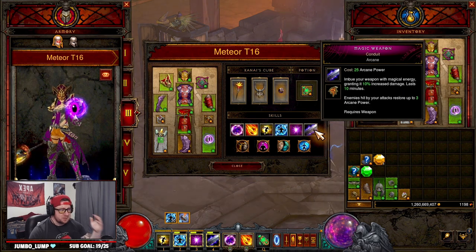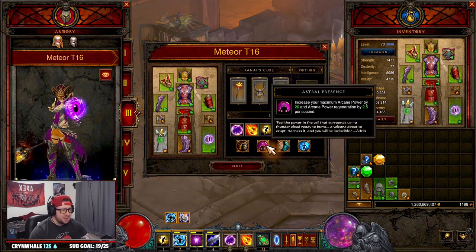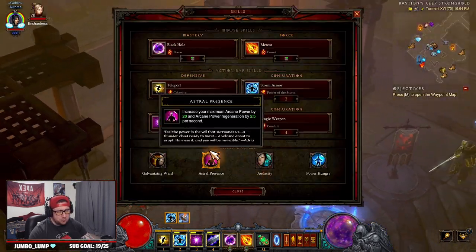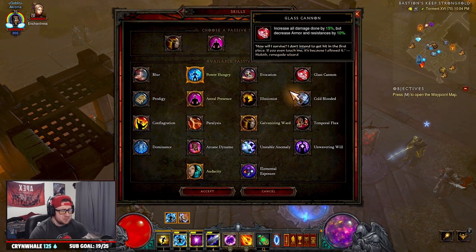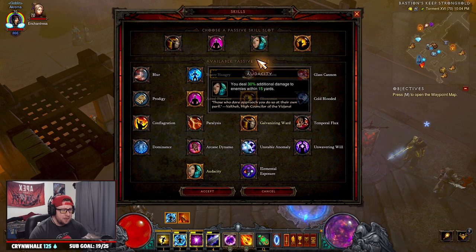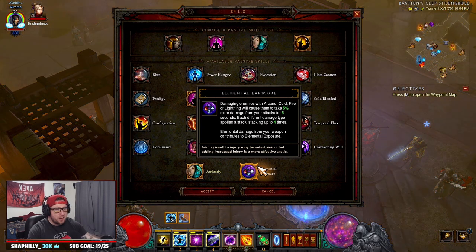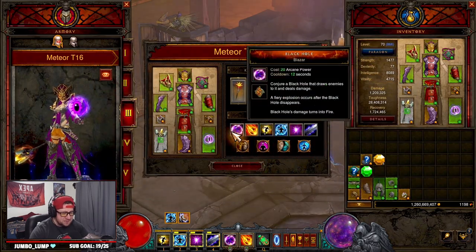Magic Weapon — Conduit restores arcane power as enemies get hit. For passives: Galvanize for more protection, Astral Presence to increase arcane power and regen so we can spam, Audacity for more damage. For the fourth passive, Power Hungry gives more damage but you could swap it for Illusionist so every time you teleport your movement speed increases — I actually like that better for T16. You have a lot of flexibility here with skills and passives.